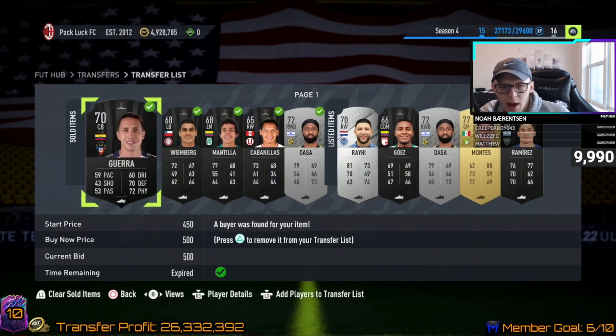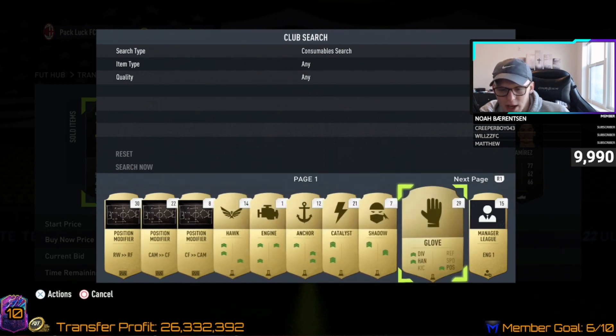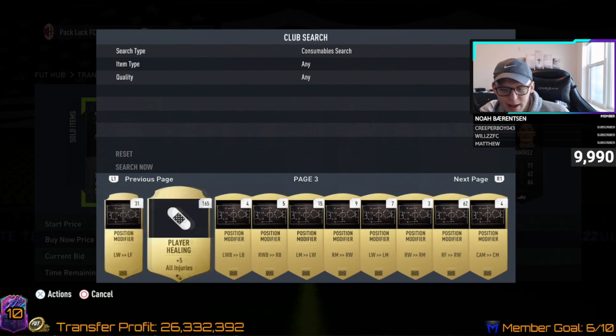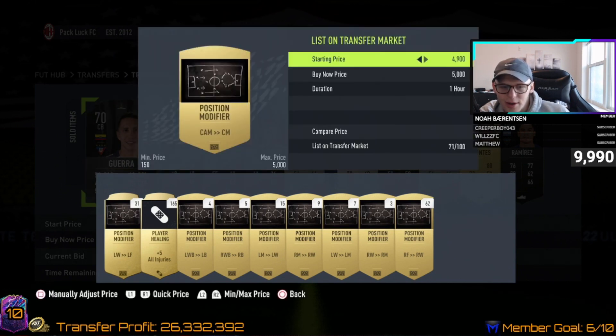What do our consumables look like right now? I have so many — we have some Shadows, so many contracts we haven't sold yet, so many position changes I've yet to sell on, CAM to center mid. I think the rest might be untradeable.